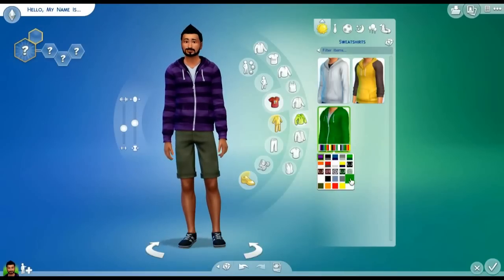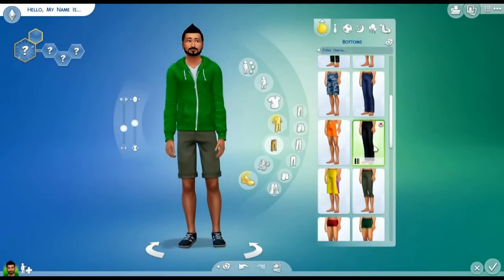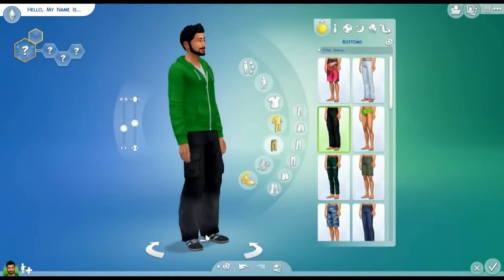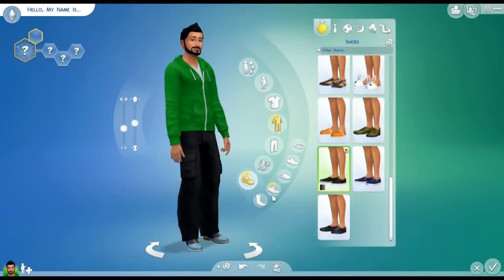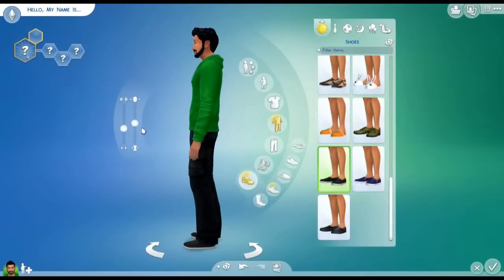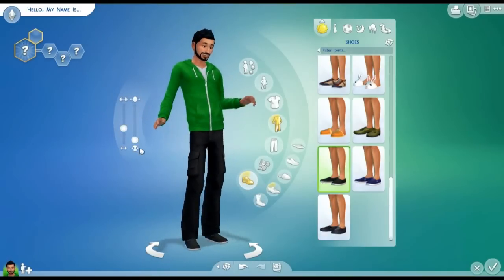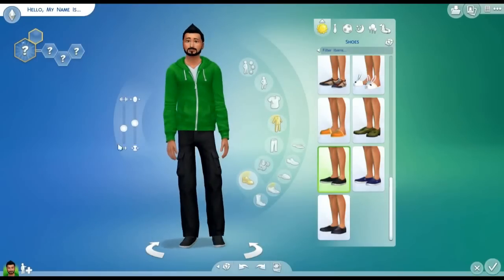I'm going to give him a nice green hoodie with some pants and then shoes. What kind of shoes should we give our character? I think those ones are nice, and you get to adjust the foot size of your character. I like his standard weight.